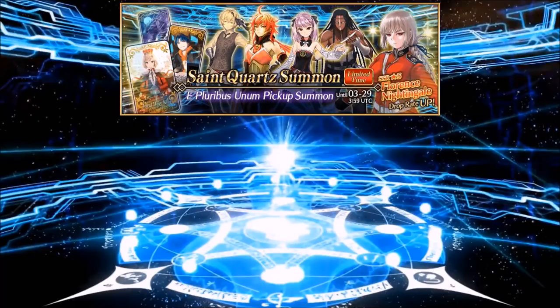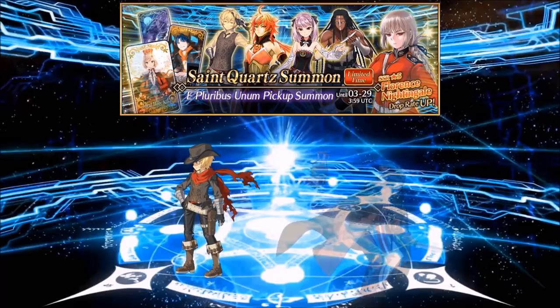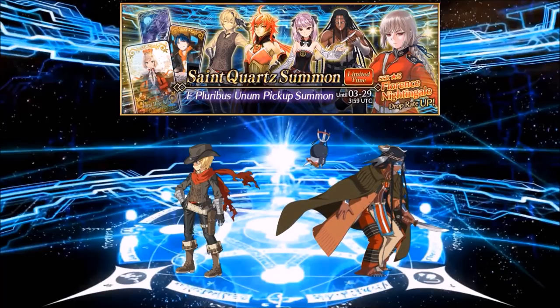Hey, how's it going everyone, this is K Collections and for this video I will briefly break down the two new three-star servants Billy the Kid and Geronimo. Before I start, did anyone else feel a bit emotional during this chapter? I can't be the only one. No spoilers, but all the servants in this singularity were absolutely amazing, especially these two — by far one of the best chapters hands down. But enough ranting, let's get started.